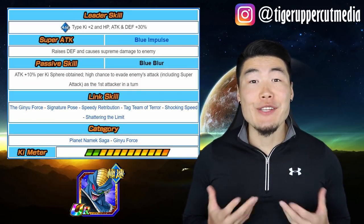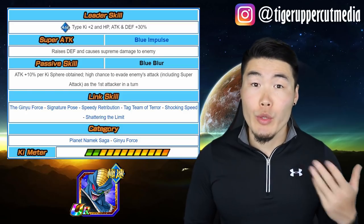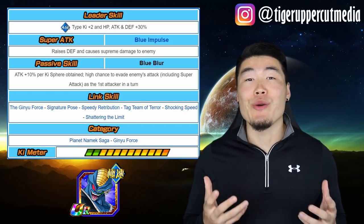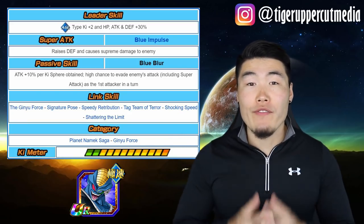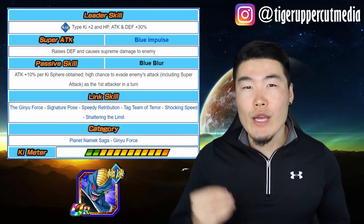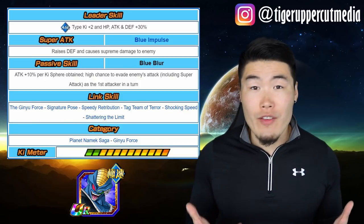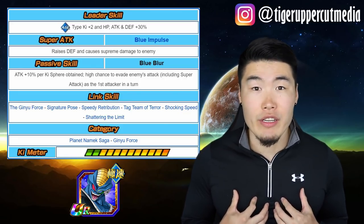Now let's talk about Burter. As a nuker, his main role is to deal damage, so you'll most likely want to go with criticals for him. I say most likely crits because he can also elect to go with a combination of additionals and dodge if you want a more defensive Burter. Since he raises his defense with every super attack, he can get quite tanky real quick, and when paired with his high chance to dodge in the first slot, it could help a lot with survivability on harder events. I will personally be going with criticals on my Burter.